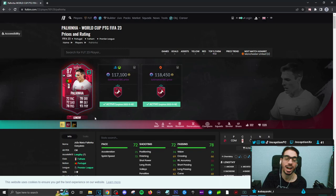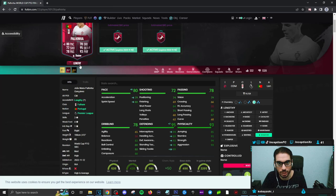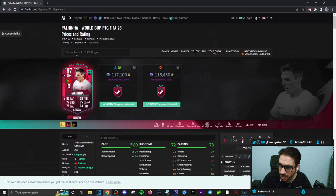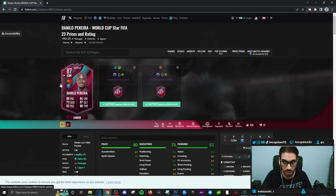I understand why people don't like this SPC because of how pace is set up alongside the dribbling. Yes, you have to work with the on-ball dribbling, but when you give him a shadow or anchor the pace is not that big of an issue — he's a stay-back-while-attacking CDM with a lengthy accelerate type. The lengthy is the most important thing. If he were controlled I would agree with the community, but the lengthy really pushes it. The comparison to Danilo Pereira is very valid.